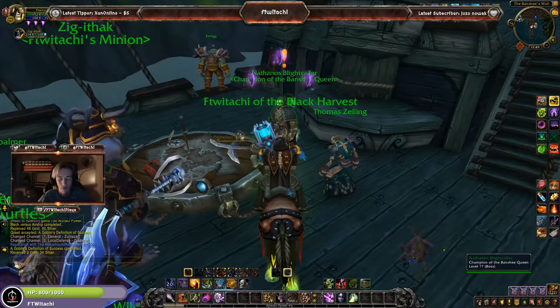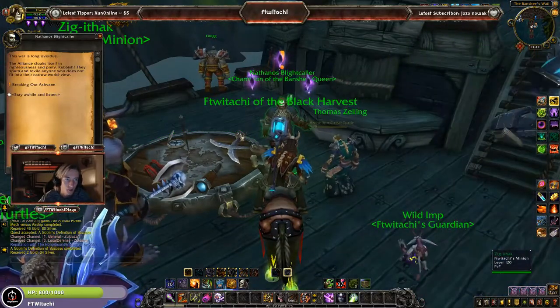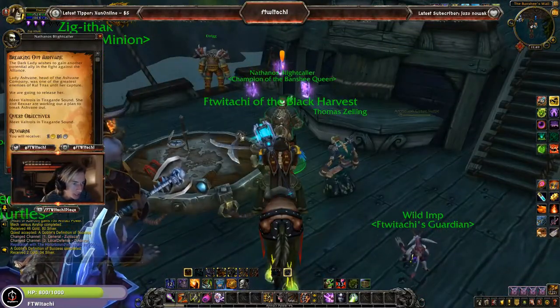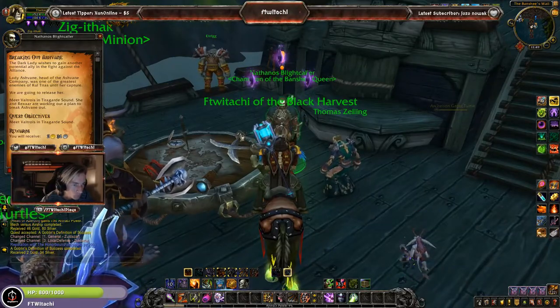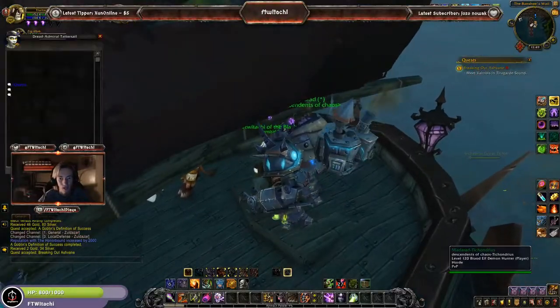With another chapter of the war campaign active, let's get into it. As always, get it started off with Nathanos Blackcaller. With 'Breaking Out Ashvane,' we need to meet Voltros in Tiragarde Sound. Back to Tiragarde Sound we shall go.